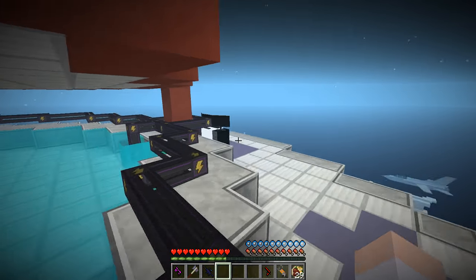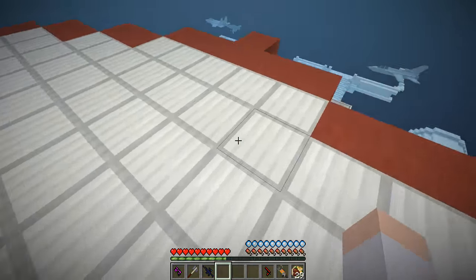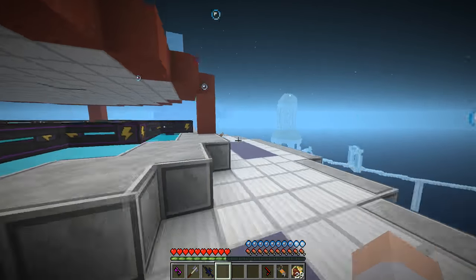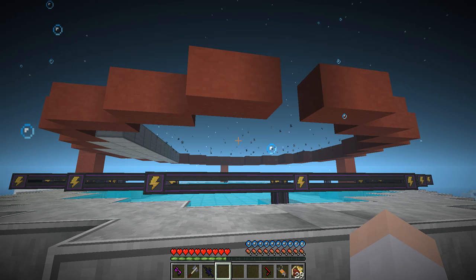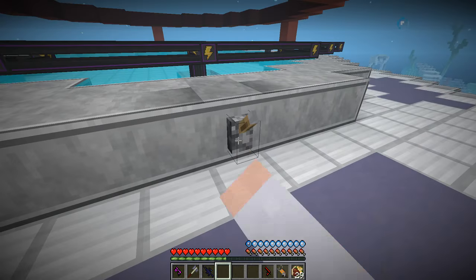We created this — it's not programmed yet. We need to get the coordinates of the Conch Command and program them into this computer. Then we put all the army up here and drop that whole floor. All the soldiers will fall into the portal and they should end up in the Conch Command.